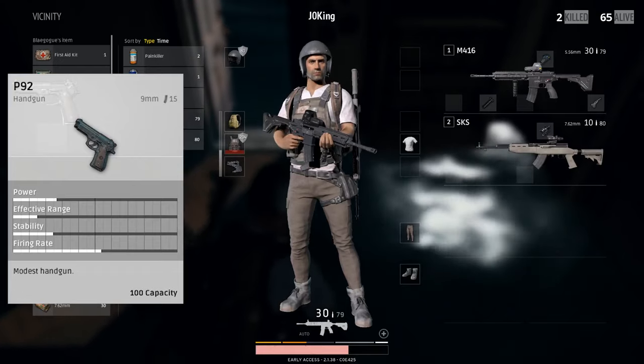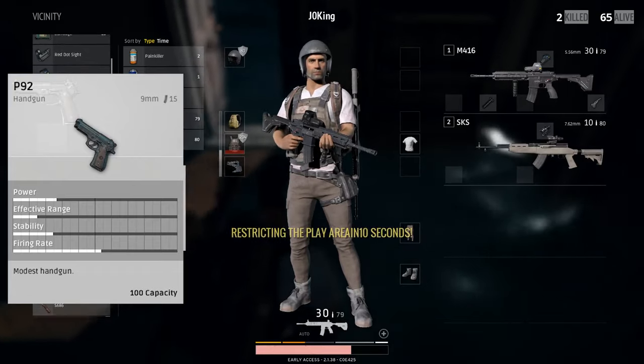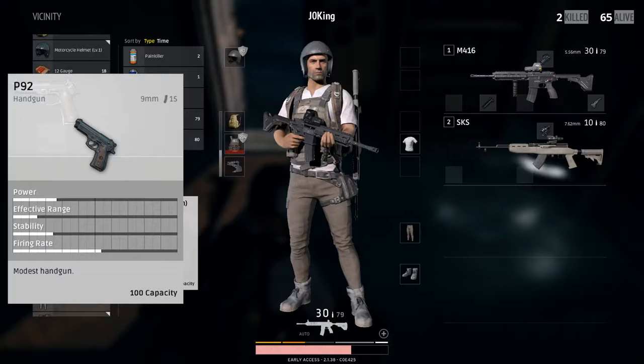The attachments you can put on the P92 are the suppressor, extended mag, quickdraw, and obviously an extended quickdraw if you find that.